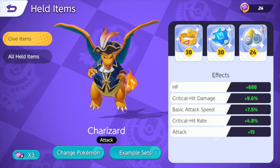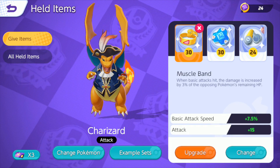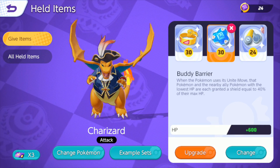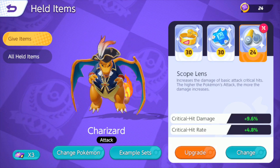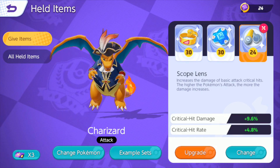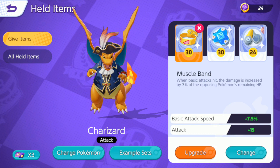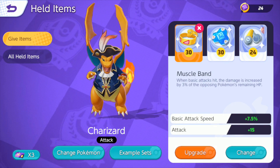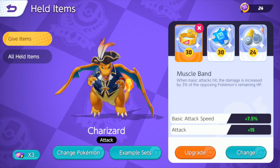We're going to run Charizard today with Muscle Band, Body Barrier, and Scope Lens. These three items, I think, are fairly well necessary for Charizard. The Muscle Band is important because it gives you your boost to attack speed, in addition to chunking out larger targets.